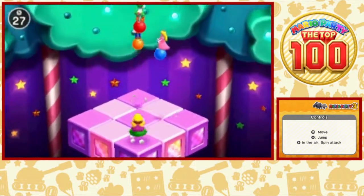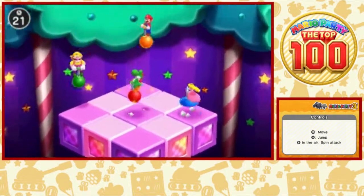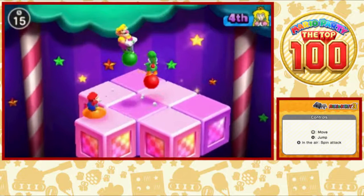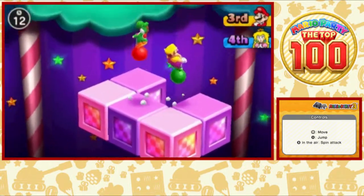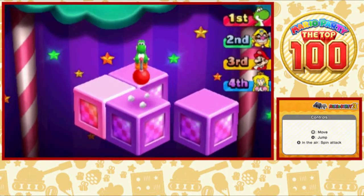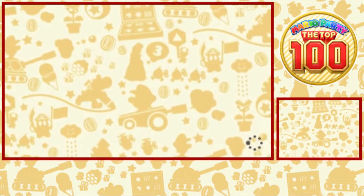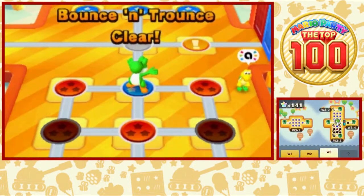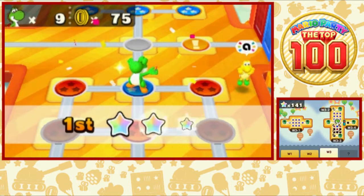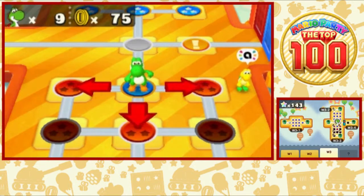This minigame is Bounce and Trounce. I'm jumping a lot higher than I thought I could. It's another decent one from Mario Party 3 — I definitely recall playing this one a lot with my cousin, but I don't know if I'd say it's one of my favorites. 3 has a lot of great minigames, but this is a unique style of Last Man Standing, which is a popular minigame archetype.